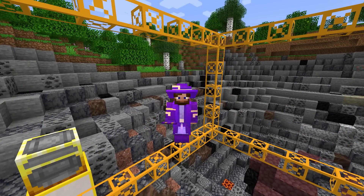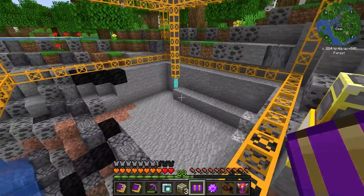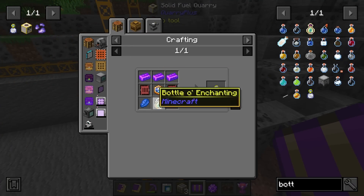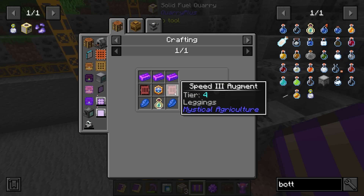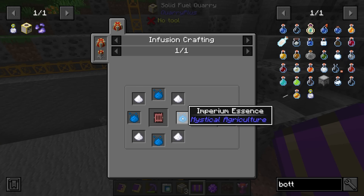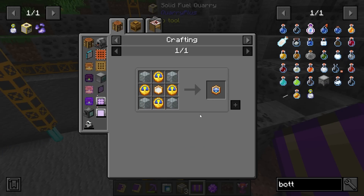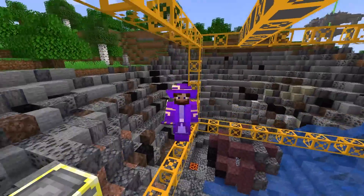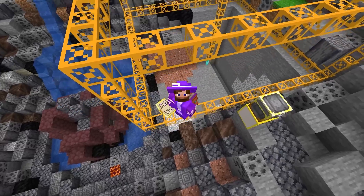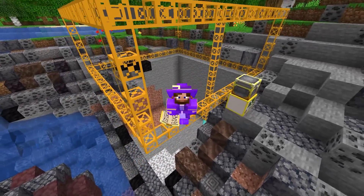You may be thinking: can we use a Time in a Bottle to increase the tick rate and speed this up? I would assume you probably can, but to do that you'd need a Time in a Bottle, which is expensive early on. You'd need to get through Mystical Agriculture for speed tier three augments requiring Imperium, and get into bees a little bit for speed upgrades. You'd also need Vibranium or Unobtainium, which means going to the End.